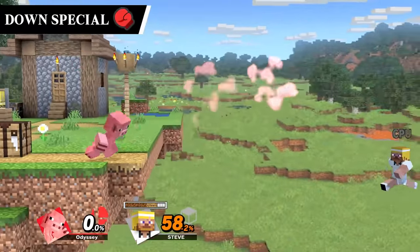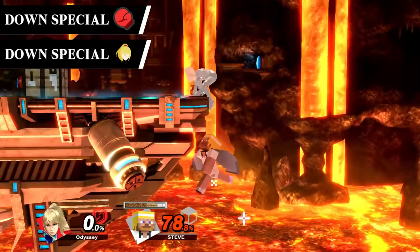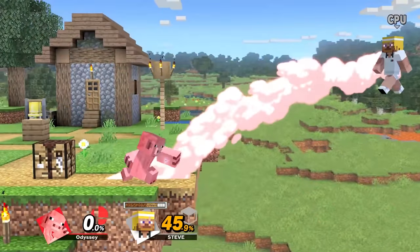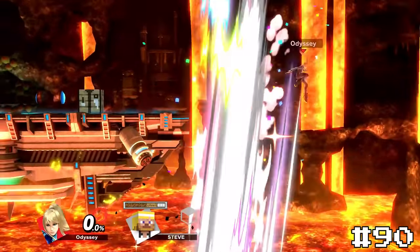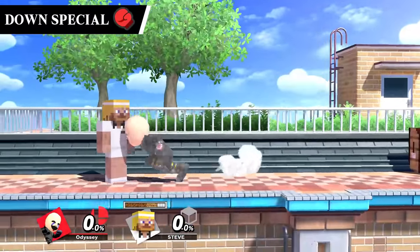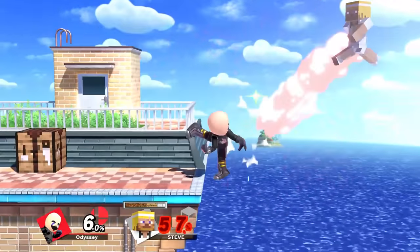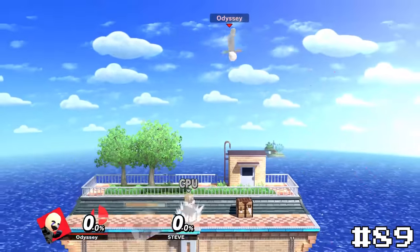Mii Brawler's down special Feint Jump and Zero Suit Samus's down special Flip Jump are both pretty much the same move. The spike on both is on the weaker side, but these are both fun moves to actually use, which brought them up a bit. While these won't kill often, they're still fun to use, so Feint Jump will take number 91 and Flip Jump will take 90. Onto the other Mii Brawler down special, we have Head-on Assault. This one is super funny, but it makes it so you can't use Feint Jump which is a super useful move. I just think this move limits you a bit too much to justify using it. It's still really funny though, so I have to give it at least 89.